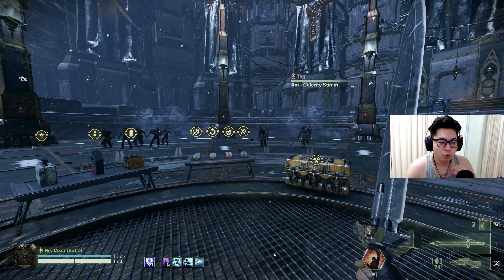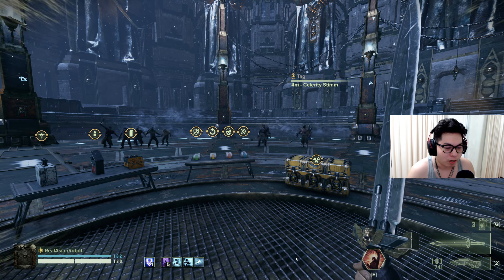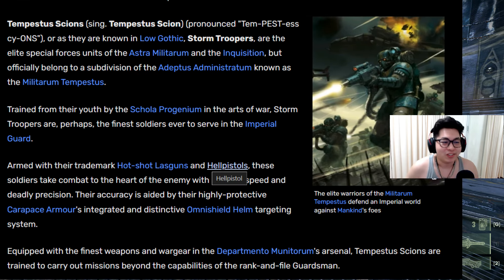First and foremost, I'm going to tell you who the Tempestus Scions are and what they do. The Tempestus Scions — or as they're known in Low Gothic, Stormtroopers — are the elite special forces of the Astra Militarum. They have Hot Shot Lasguns, which we're going to imitate with the Recon Lasgun (Mark 6 model specifically), high accuracy aided by their carapace armor's integrated Omni Shield Helm, and a targeting system. We'll imitate that with Marksman's Focus, and imitate carapace armor protection with Voice of Command. With this build you'll literally be a Stormtrooper.